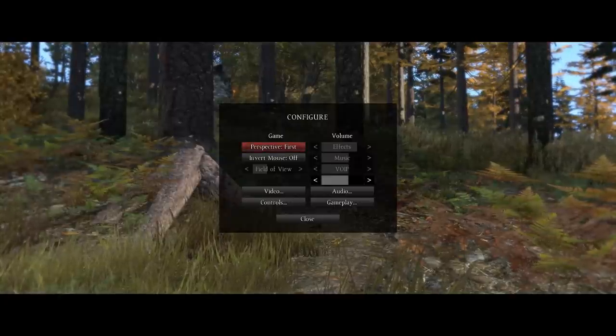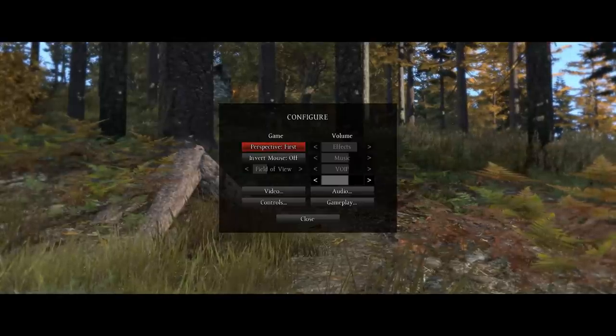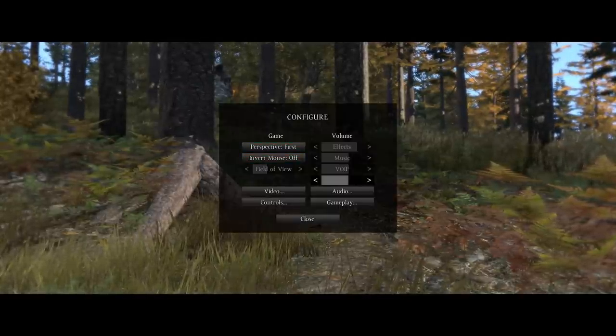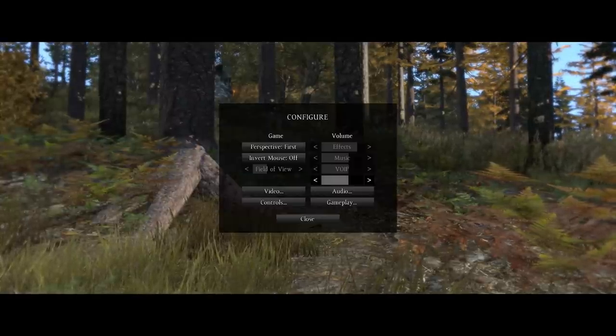You've also got your perspective in-game, so first or third person. I think this sets it to default, as in when you join whether you start in first or third. I'm going to leave mine to first because that's how I roll. Invert mouse — obviously we're going to change that. Field of view — I have a rough idea what this does but I don't want to mess with it till I'm in game, so that's an option to look within the game.